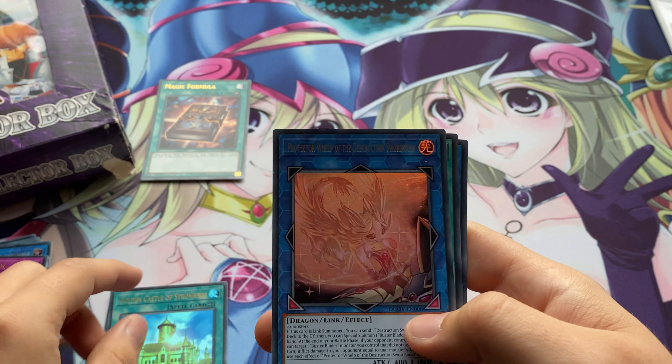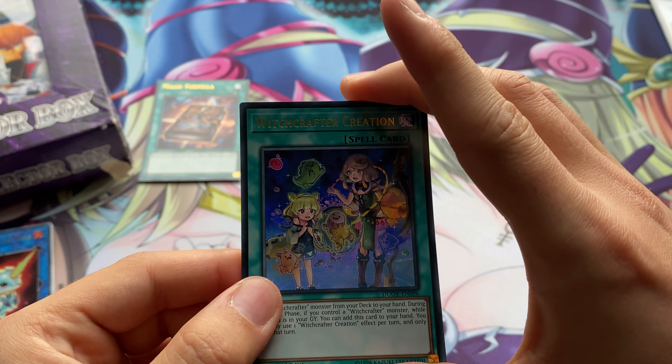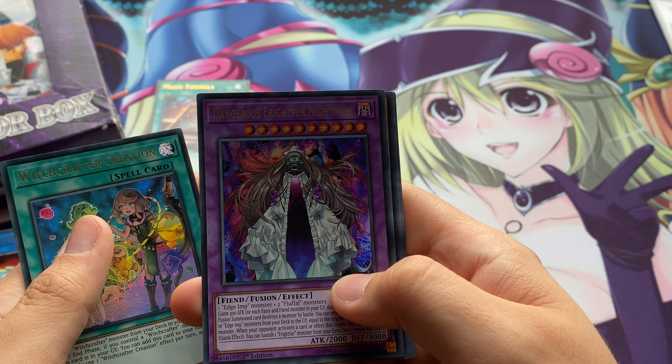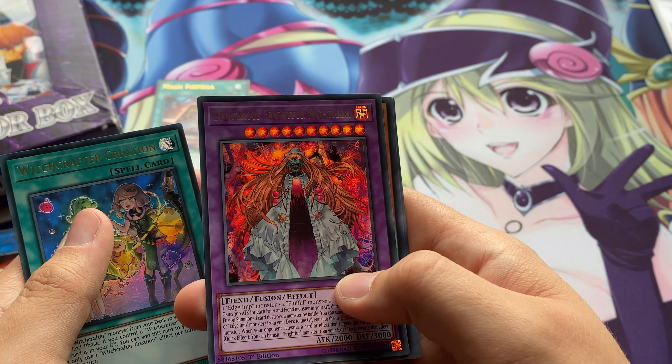We've got the second-to-last pack from the Duel Overload box. Witchcrafter Creation, Dangerous Frightfur Nightmary again, Speedroid Marble Machine again, Malefic Tune, and Cubic Ascension. I want to say that's nearly the identical pack we opened up a moment ago.